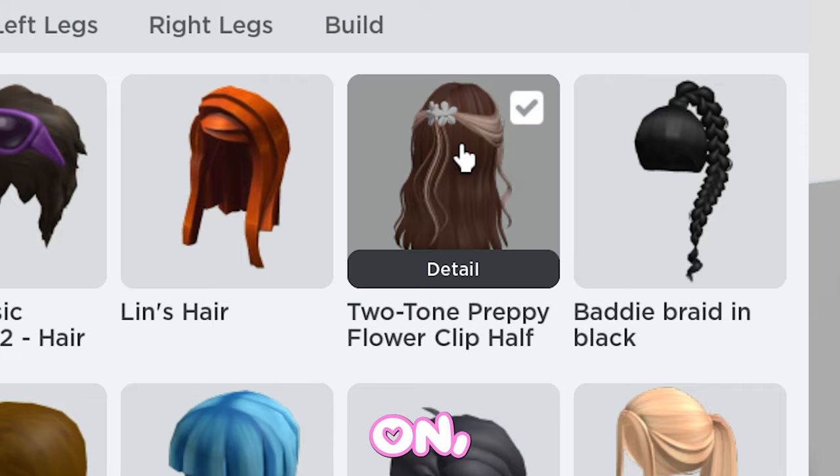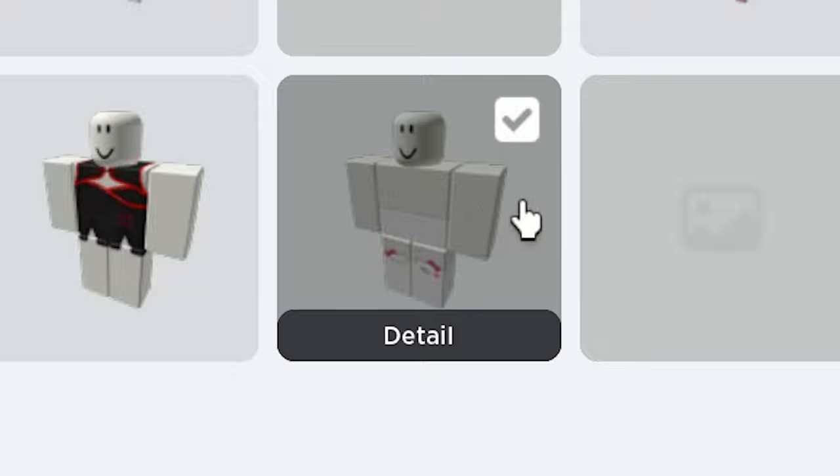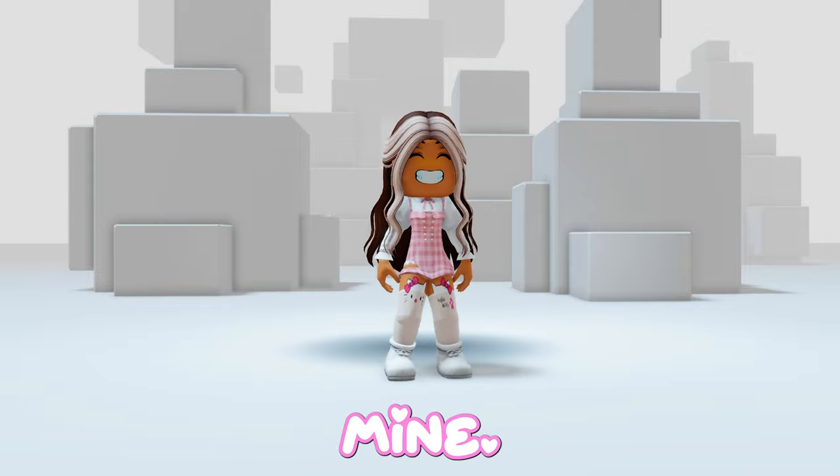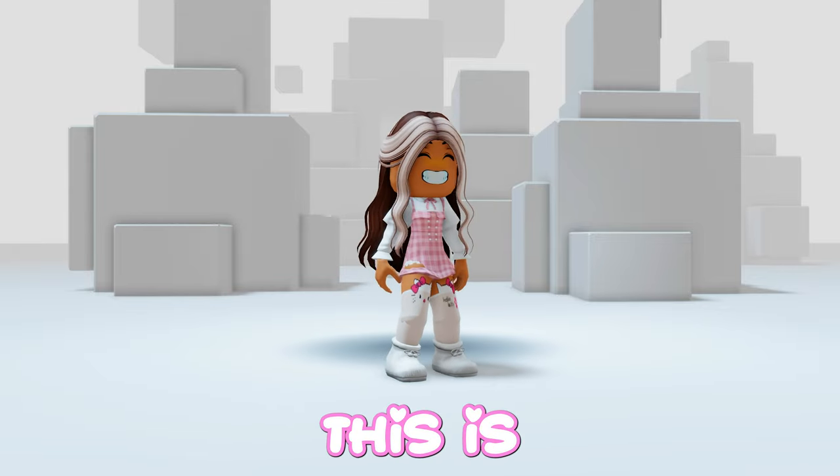Now put a hair on, then of course customize your outfit however you would like. And here is the result of mine — I'm a lot smaller and I look super cute, especially for free this is pretty good.